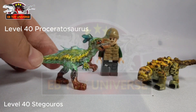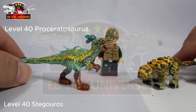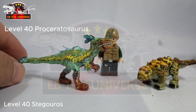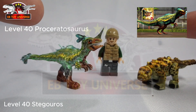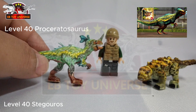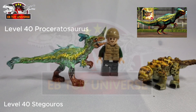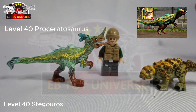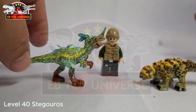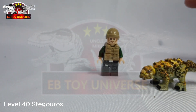I think I will consider this the smallest custom — not until I made this one — the thinnest and the smallest. It's the Proceratosaurus Level 40, based on this particular photo. Just check out the resemblance — I love it! Although it doesn't have articulation, the impression is there, and that's alright with me. So cute — look at the details!